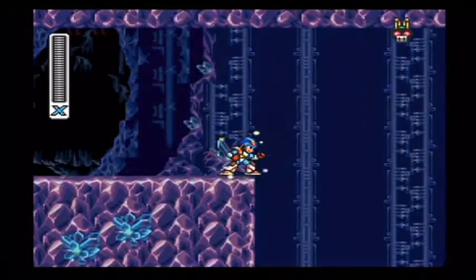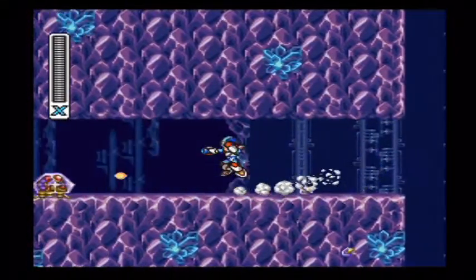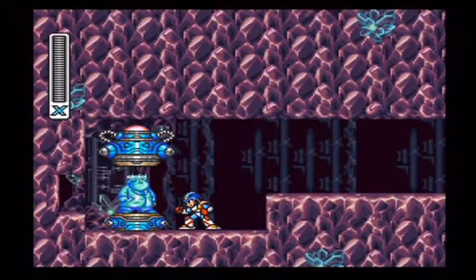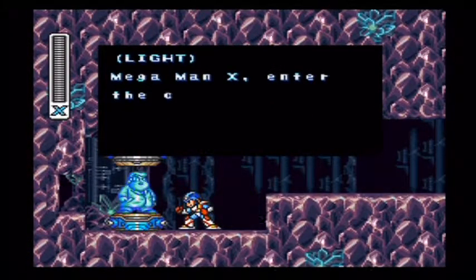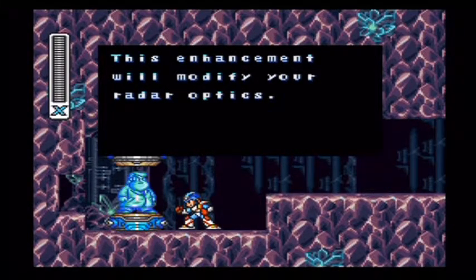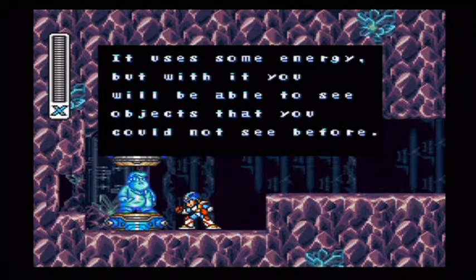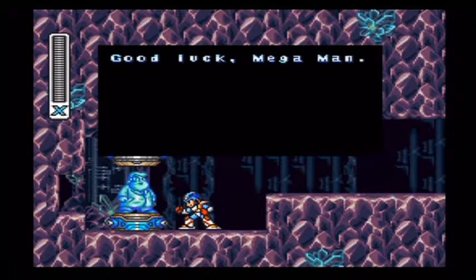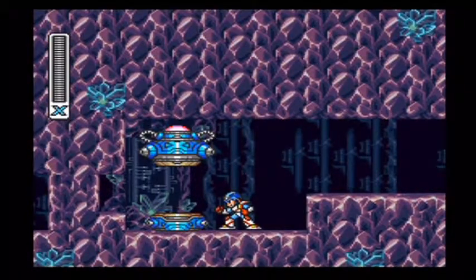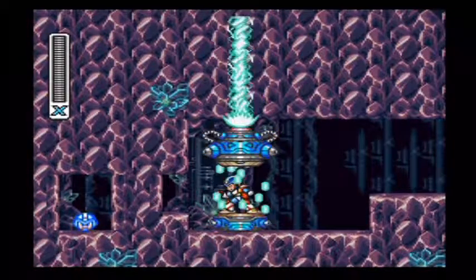And here is the helmet upgrade. I'm just wondering what I'm going to use down here. I'll take a hit — I'll throw this. This is pretty much the item finder. Good luck, Mega Man. I didn't even think about it like that before, because he calls his feet — or like, the boots — the main drive unit. And the radar optics.